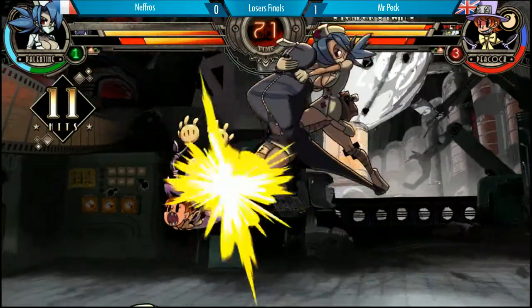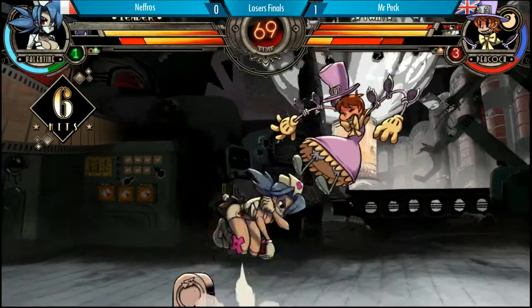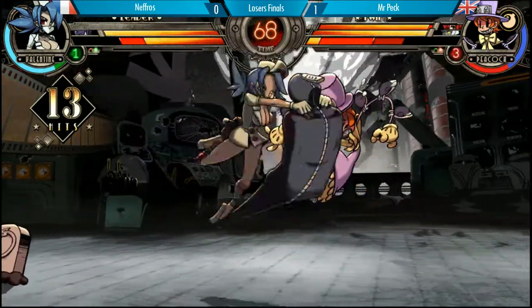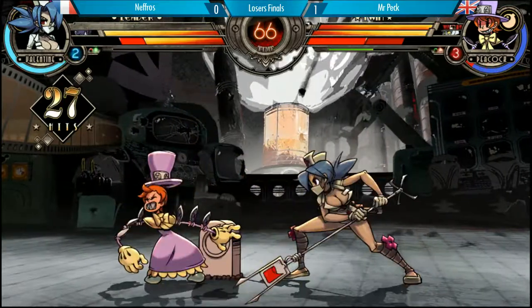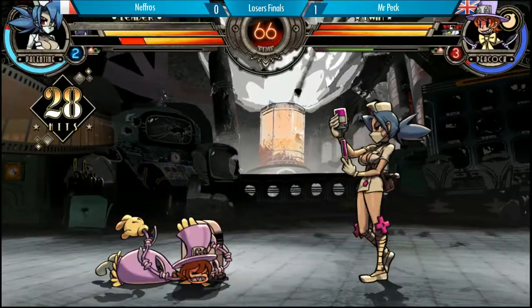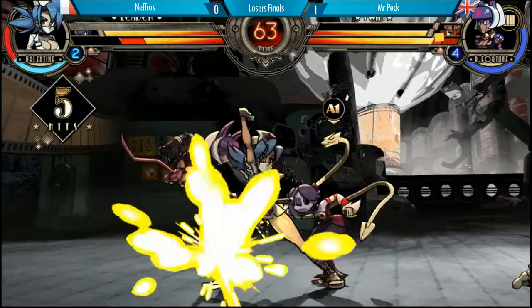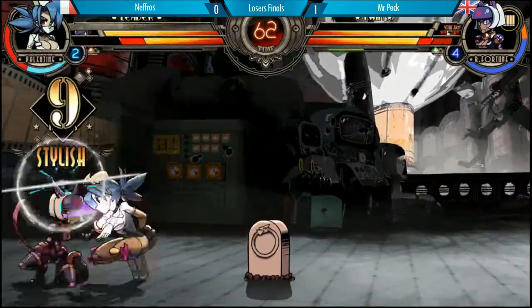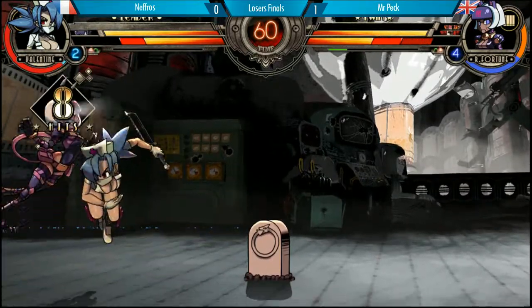It's gonna get the conversion. Nice here from Nefros. Nefros rarely goes for grabs, to be quite honest, and this is definitely not something you expect from him. But once in a while it works — and here it's gonna work out. Peacock is dead. Gets level 2 vial. Dragon bite pressure and sneaks out the overhead. That was beautiful. Great play.